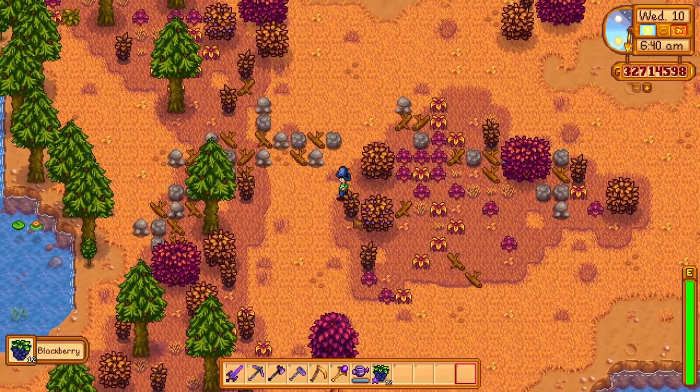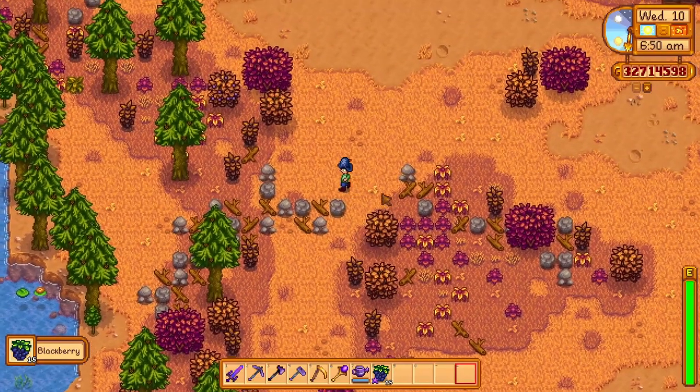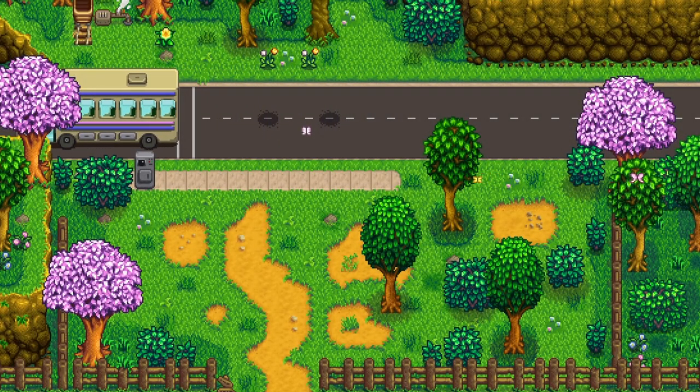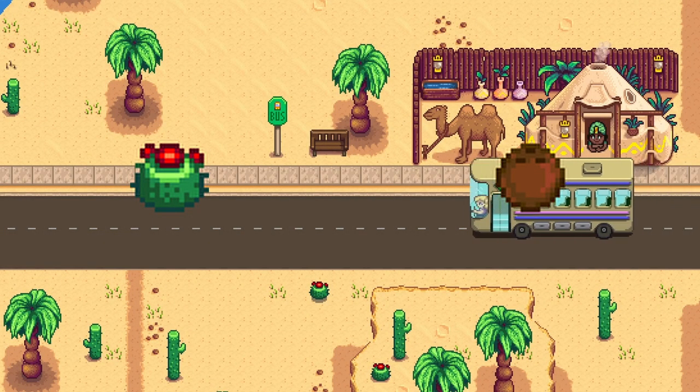If you manage to reach foraging level 8 before the 8th, you will be able to get 1 extra wild berry per bush. And if you haven't repaired the bus yet, you should complete it in this season, which will get you access to the desert, where you can forage cactus and coconuts for the exotic foraging bundle.